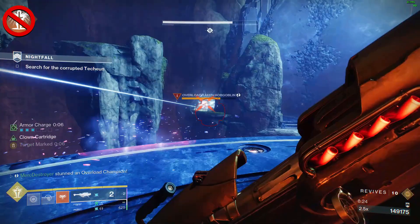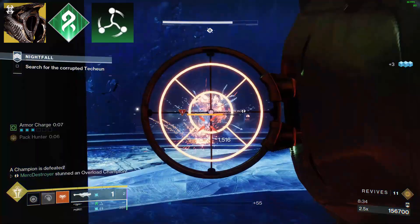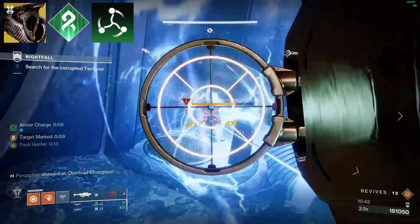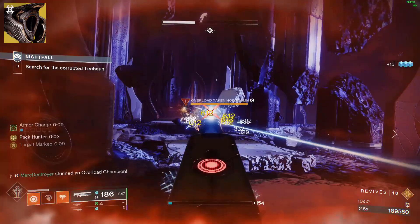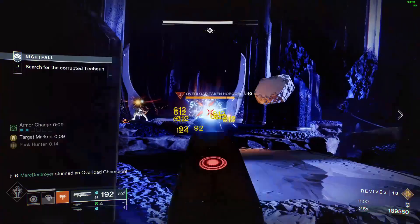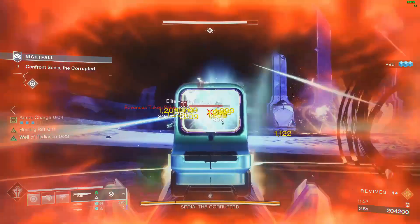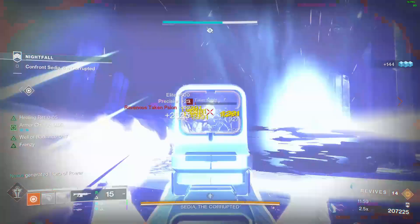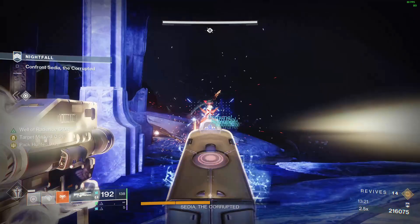You don't need to run Well when you're running Cenotaph — you can run whatever class you want. Maybe have the warlock be a full heavy ammo generator running Cenotaph, but also run Strand and suspend targets so people can hit finishers with Aeons. It's up to how much build crafting you want to do. This helmet has made endgame so much easier — I don't have to worry about ammo dropping or putting heavy ammo finder on my helmet. I can put on different mods to increase my build's potency.